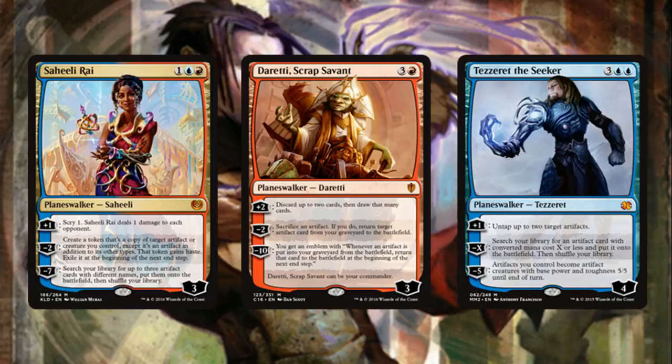For planeswalkers we play three: Saheeli Rai goes with the synergy of copying and getting more copies of our artifacts — her minus copies, her plus is scry, and her ultimate in a singleton format gets three different artifacts with different names, likely helping you win. Daretti, Scrap Savant has graveyard synergy that red cards have with artifacts — his minus is great, his plus is like Faithless Looting, and whenever an artifact enters your graveyard it returns to the battlefield under your control. Tezzeret the Seeker is basically a tutor on a minus for a five-mana planeswalker — kill him immediately and search up Aether Flux Reservoir for the win con. His plus by untapping artifacts gives you more mana efficiently.